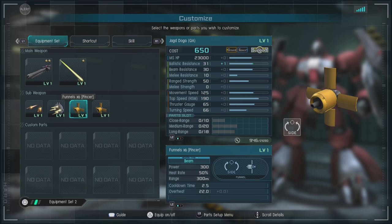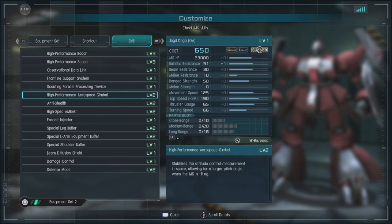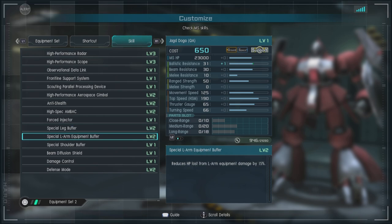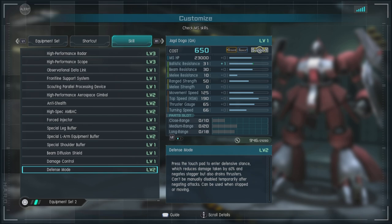Then you have the funnels times six — Penser style, they go to the other side of the targeted unit and fire. We also have the funnels times six — Around type, which go behind a unit and shoot them in the back. For skills, we have high performance radar level three, high performance scope level three, observational data link, frontline support systems, scouting, parallel processing device, high performance aerospace gimbal, and anti-stealth level two. Also high spec back level two and force injector level one.